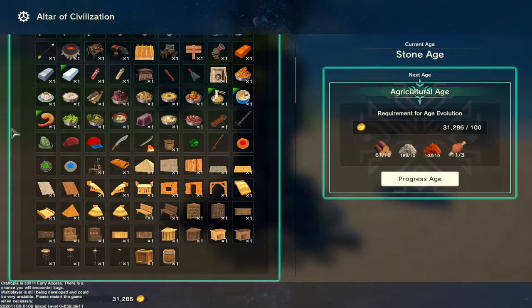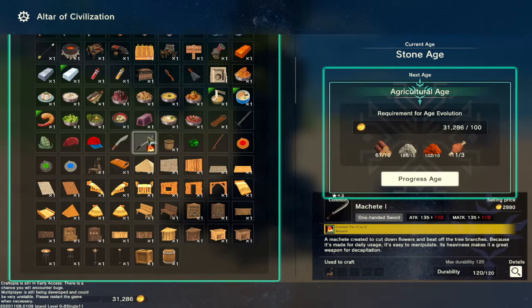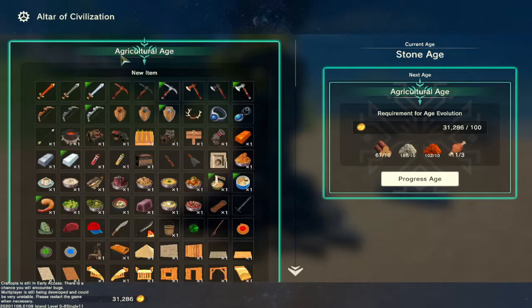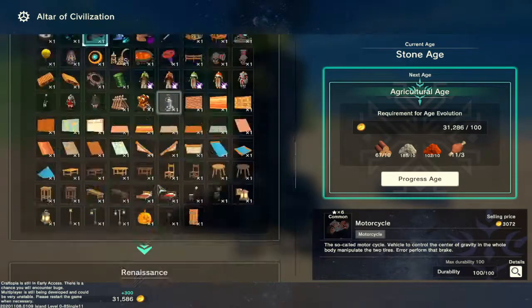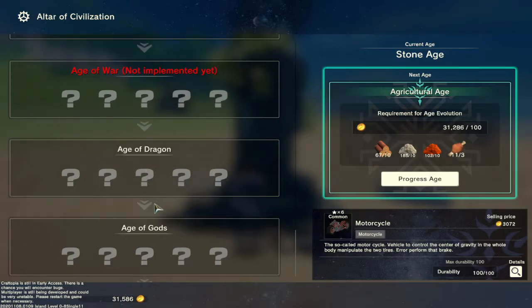There is so much stuff here, and the cool thing is with the monthly updates they'll always add new things. For example: the Machete, Combat Tier 3, Level 5 Berserk. You've got Cooking Pots, Copper Blacksmiths, Livestock Farm, Breeding Farms, Potion Brewing Stands — and it only keeps going. But there's more coming: Industrial Age, Age of War, Age of Dragons, and Age of Gods — more ages and more items in the following months.